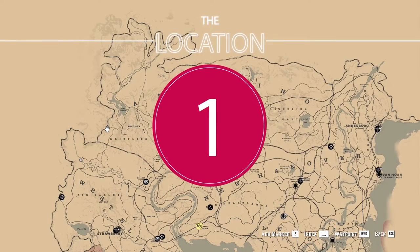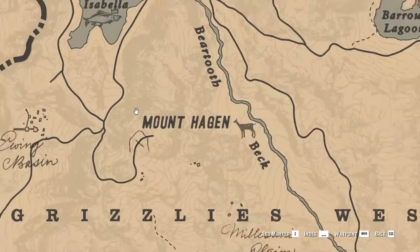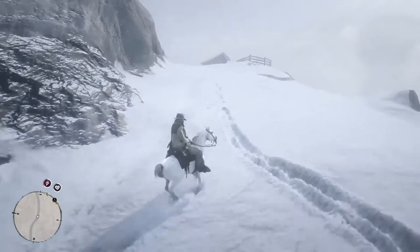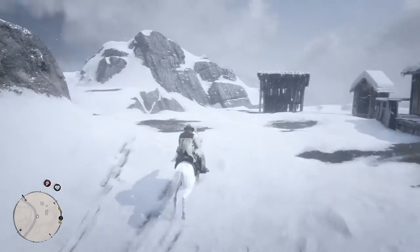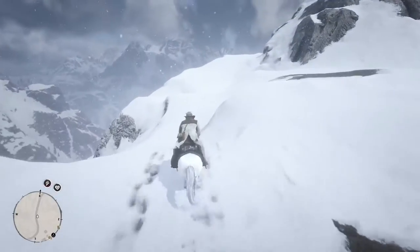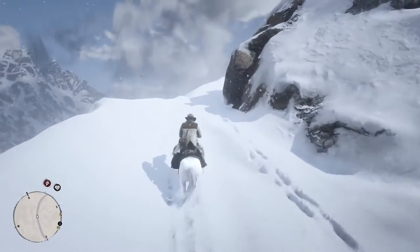Back to the topic, the first location is north-west from Valentine City. To be precise, on the left side of the letter M of Mount Hagen text in the map. Once you get on the last part of the road towards the mountain, after a few small abandoned houses, continue using the road displayed in the minimap.